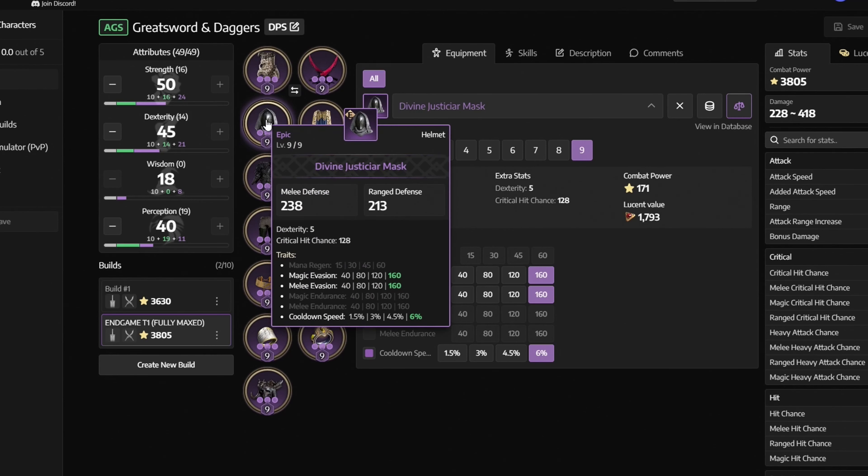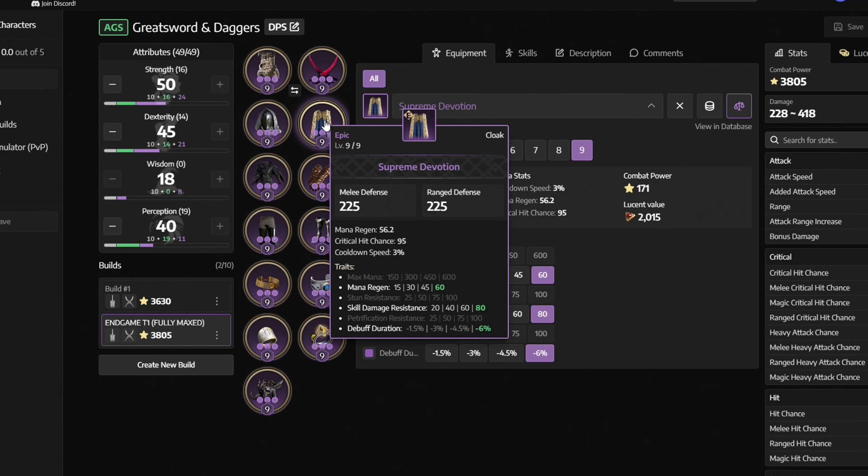For Gaia Crash, get Frost Cleaving and attack speed increase. And finally, for Da Vinci's Courage, get the duration increase.